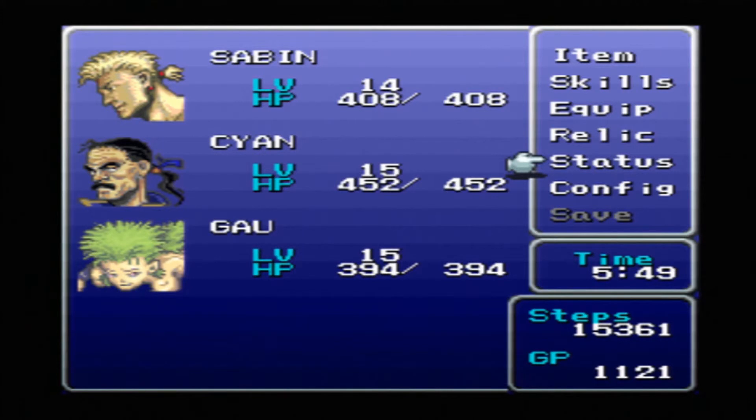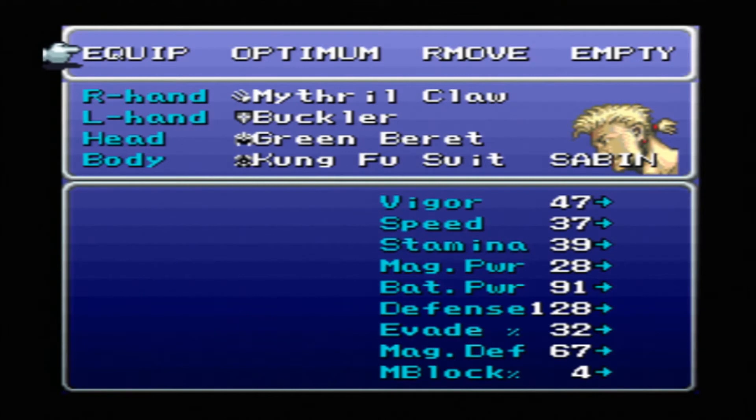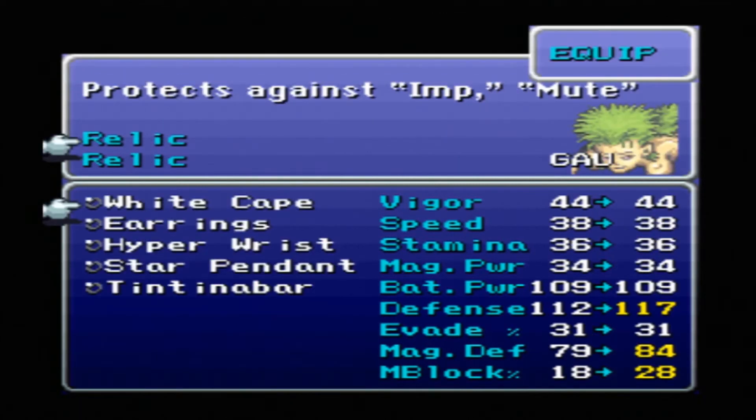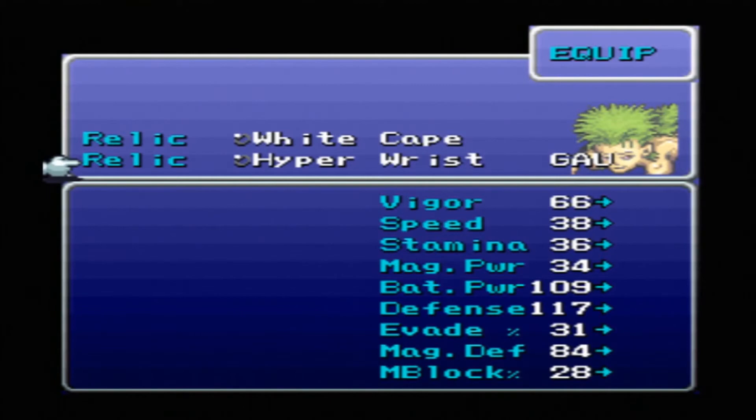Checking the guide for equipment: if you still have Cyan or Sabin's Mithril Shield, it's probably best to put that on Gau and keep him in the front row since he'll be taking more damage, then move Cyan to the back. I think I may have gotten rid of my Mithril Shield. If I had the Atlas Armlet I could give it to Gau, but I may have missed that. For now we'll go with a White Cape and a Hyper Wrist.